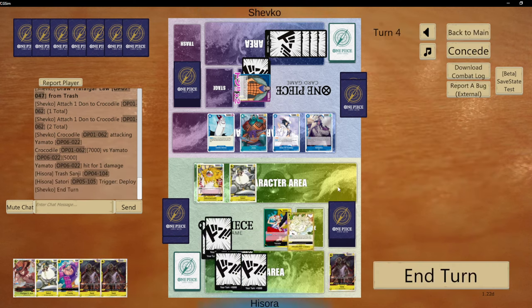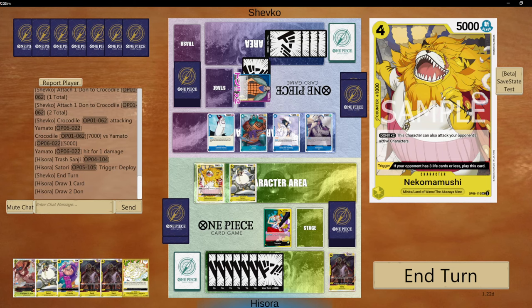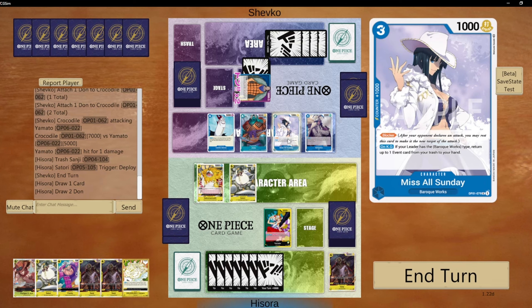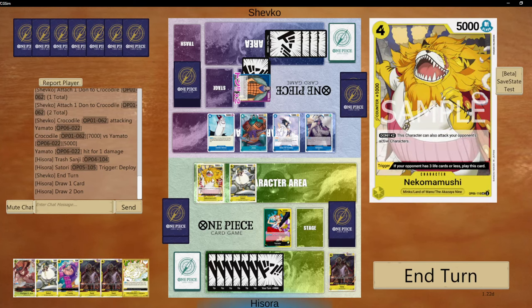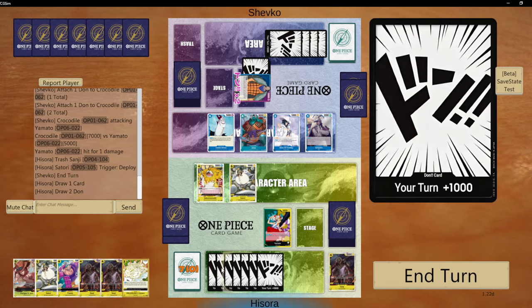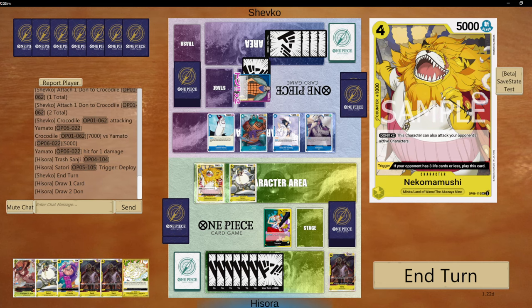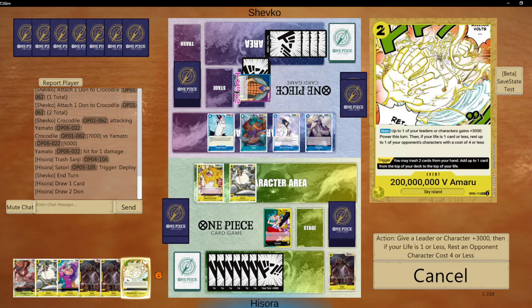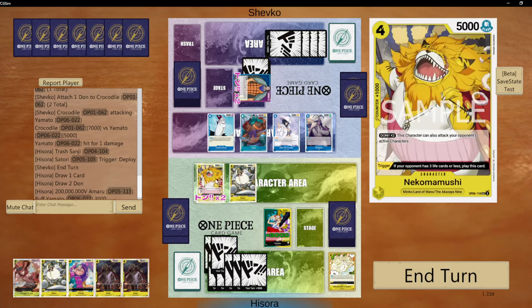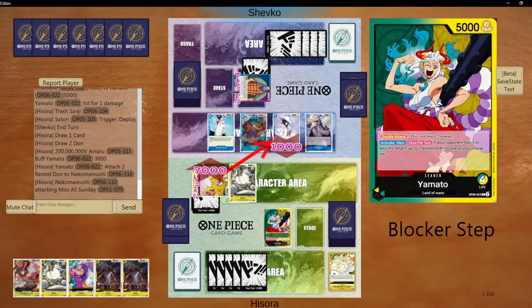We really want to do this. Now we could play the Ace and have two Dawn left. We could use Yamato's effect to give Nekomamushi the ability — we don't have to go for the blocker, we can just go all straight face. I'm going to play the Yamato now to have two Rested On, use the ability to give it to Nekomamushi, forcing him to go on the blocker so that he cannot block my leader.